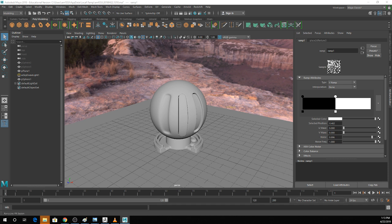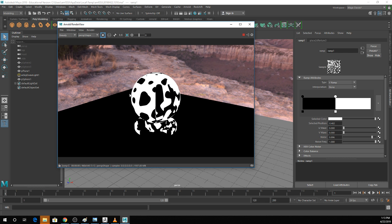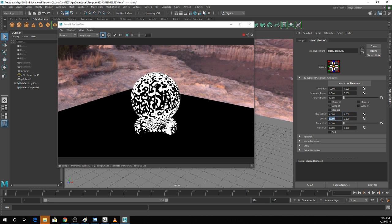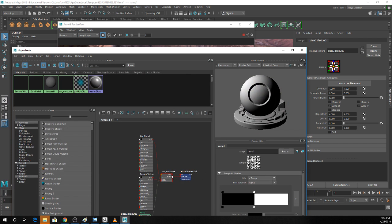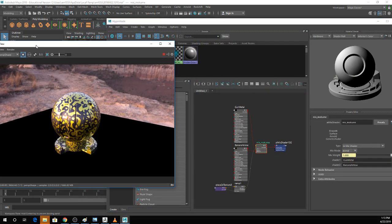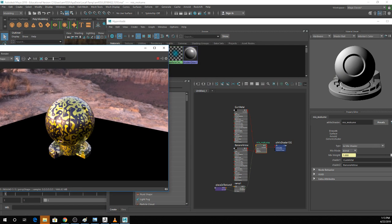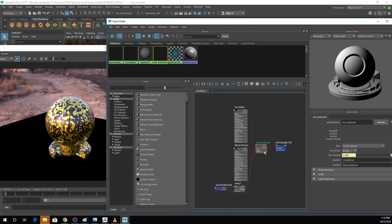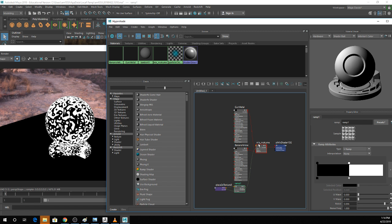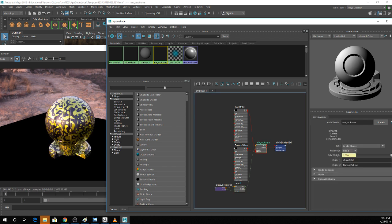Looking at the Arnold render view, I should have plugged that into my mix shader. The render-only button is handy — if I click on my mix node, it shows me the mix. If I click on gunmetal, it shows me gunmetal; click yellow, it shows yellow; click ramp, it shows the ramp. That's why it was showing up black and white. You can see I have this really weird mix of my two colors just by mapping different things to that mix weight. That's pretty much the mix shader.